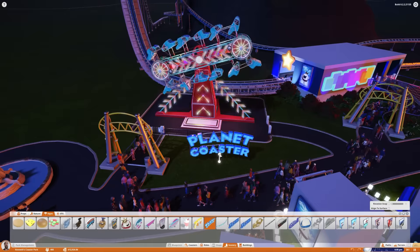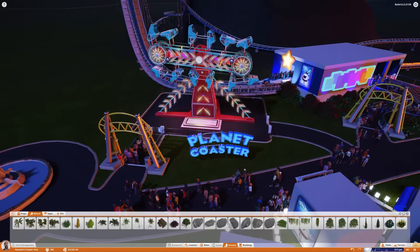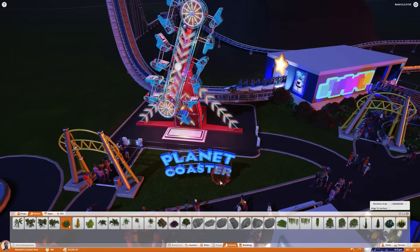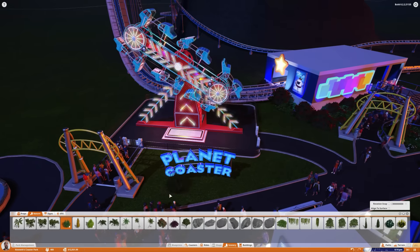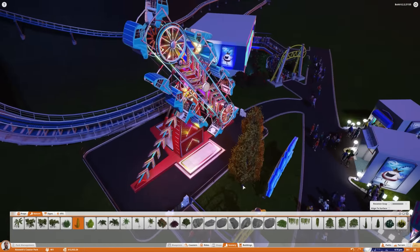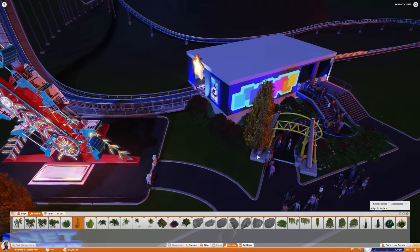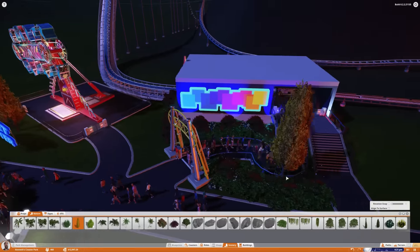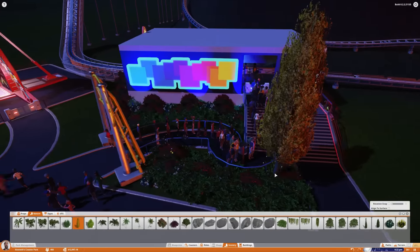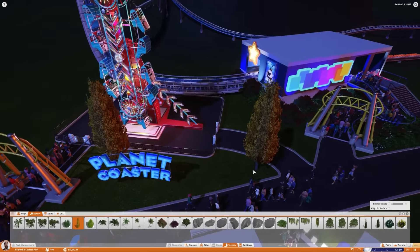I think I'm going to do like a little Planet Coaster sign shrubbery design here. So if we go to nature, there's got to be something in here that I can kind of put around this where it's going to make it pop a little bit. I think I'll put some trees in the background here. Let's just do one of these — I don't want all the same though, that's the problem. There's not much nature to choose from. I did my best to kind of blend them together to make it look a little less uniform, and I think it did a pretty good job.